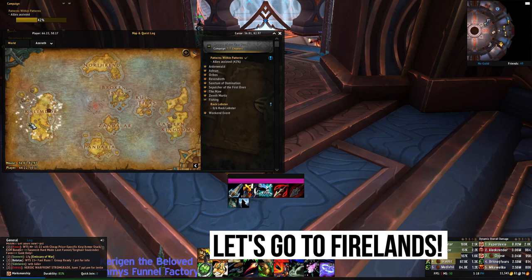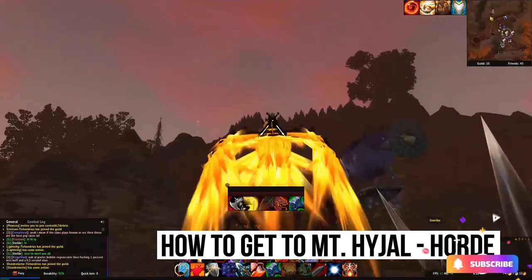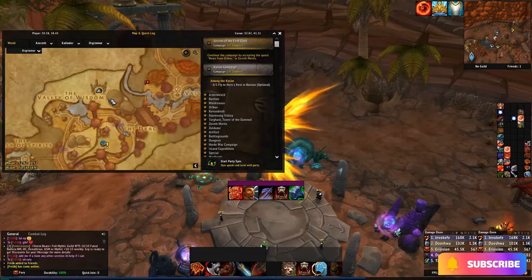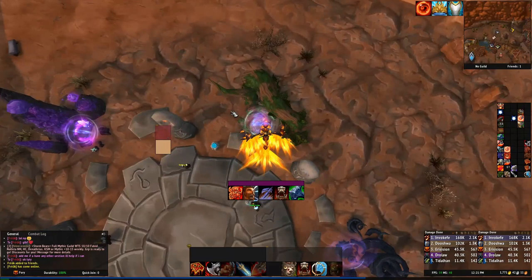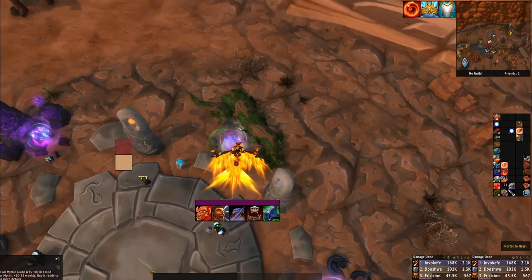First we gotta get to Mount Hyjal. It's over here in Kalimdor. If you play on the Horde side you can just fly there — it's super close by, but there's also a portal up here at the northern part of Orgrimmar at the top. You'll see where all these other portals are; the Mount Hyjal one is right here.